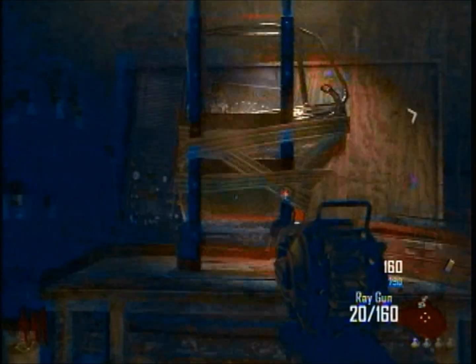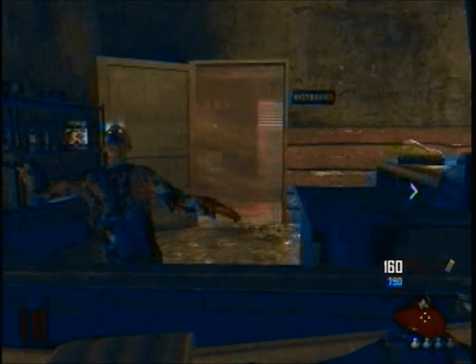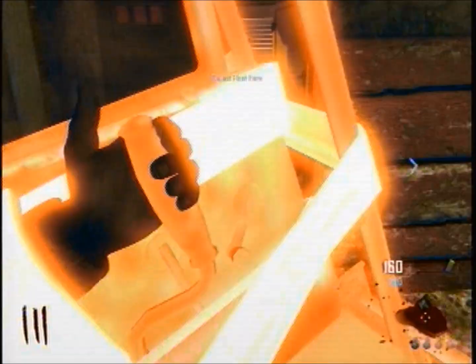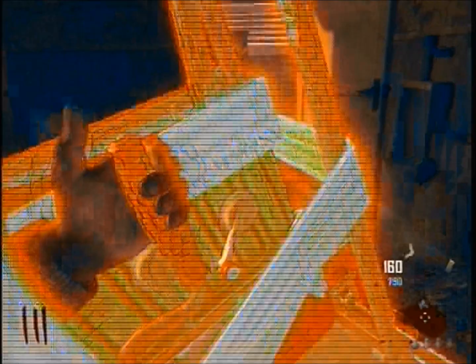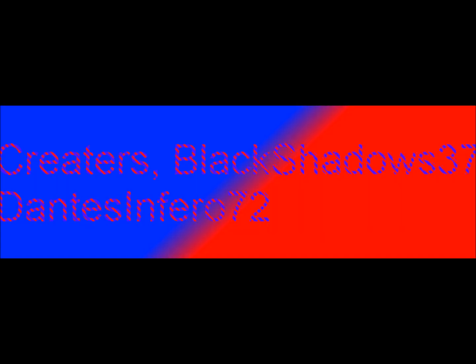Now if you take the Zombie Shield, it's going to replace your Turbine — that doesn't matter though. This is a great weapon. It's pretty much like the Riot Shield, but you don't get any points. That's kind of a downer, but it could save you. See, that's actually pretty cool right there. You can put your thing down.